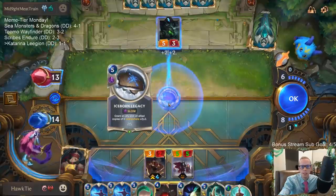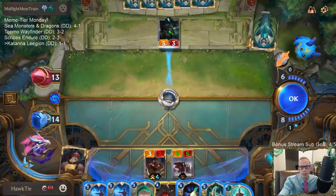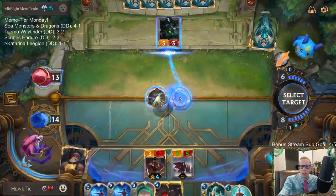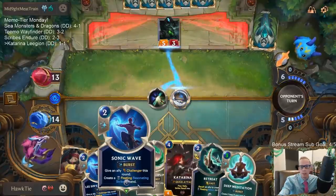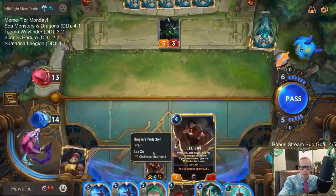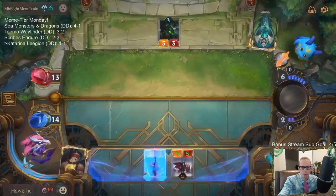I probably should deny it - there's a good chance we lose if I don't, because they can start playing things that give them tons of Overgrown Snapvines that are all eight-five's. So I have to deny, but I feel bad about it. We're in normal meme tier day and I'm denying Iceborne Legacy - that's just cruel. Gotta play one more spell, I guess Deep Meditation.